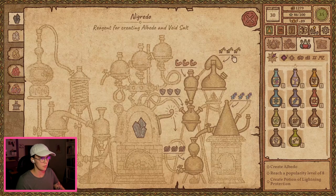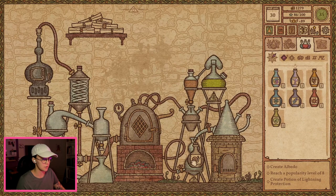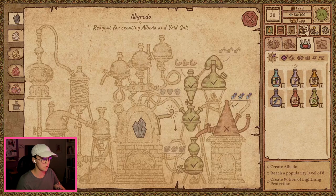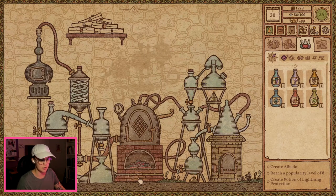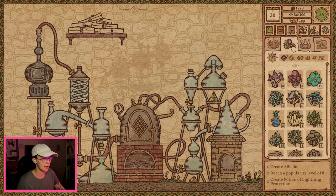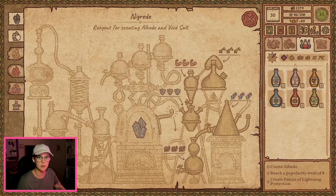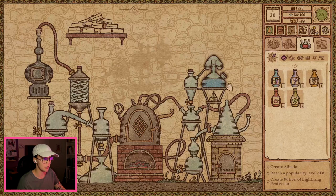So: poison, strength, stone, snail. Poison, strength, stone, snail. That's correct, right? Oh — sleep. Sleep. I put cold. Sleep. Perfect. Got it. There it is. So now this one goes in here. Correct. Yep. And cold goes up here. So that means that we need a couple more potions. Let's get started on that.